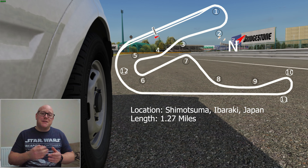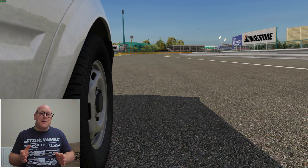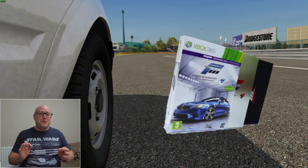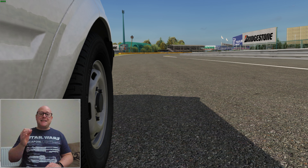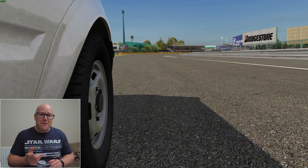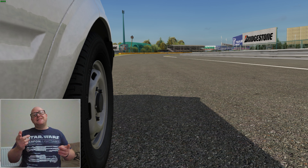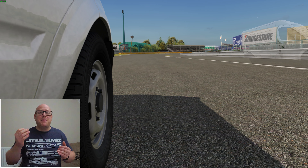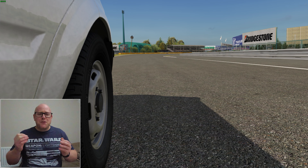I've picked Assetto Corsa because it has the Tsukuba circuit. Going back to my roots, I was very much more of a hot lapper than a racer, and back in the Forza and Gran Turismo days Tsukuba was the go-to circuit for me and my mates. Competition was fierce and tough — it didn't come down to tenths, it came down to thousandths of a second. The Evo time attack cars going around that circuit, it's still one of my best memories of racing to this day. In this series I'm going to take a vehicle out each week, and as in my day job I've been moving loads of computer kit and have been a white van man for the last few days, I thought I'd throw the Ford Transit van round Tsukuba.